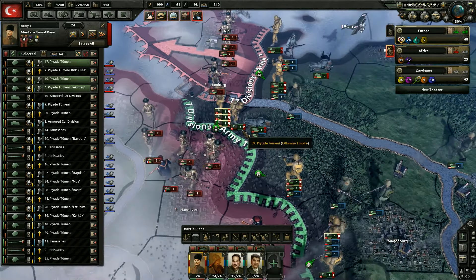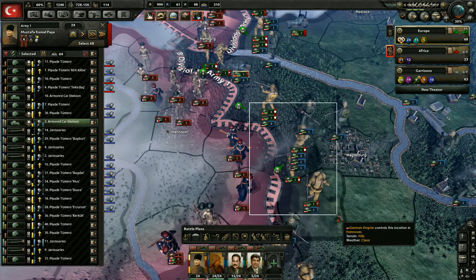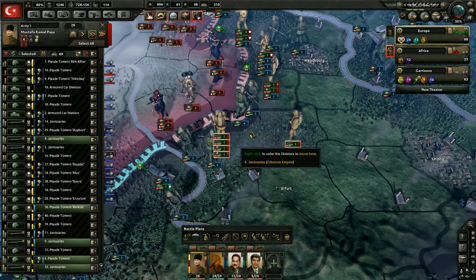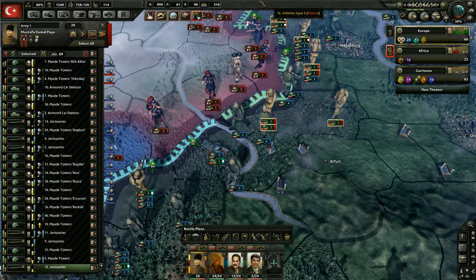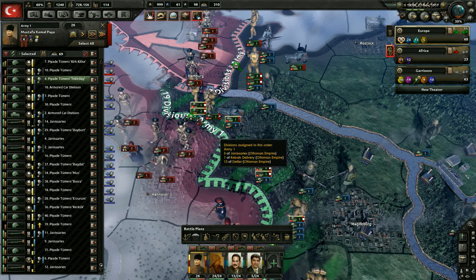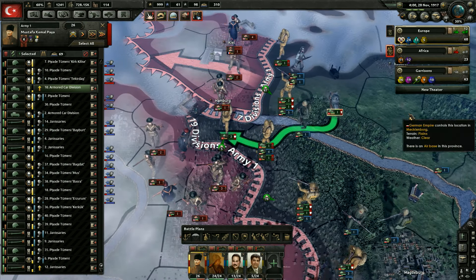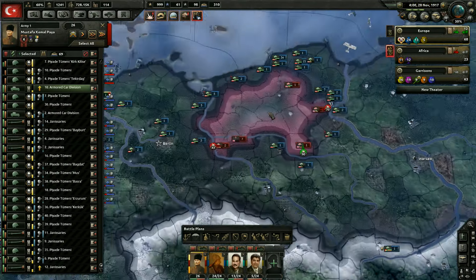The rest of these are going to be assigned to this front here — everybody else is going to be on this front. So we should only have a few divisions — yeah, eight divisions assigned over here. We'll take one of them and assign them over there. We do want to get pushing forward here, of course. We're going to let our allies wrap this up. Hopefully we get it done quick.